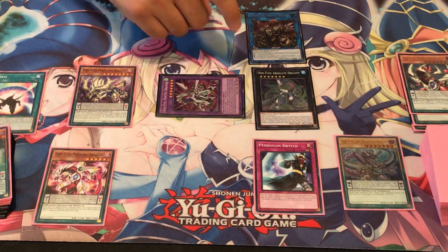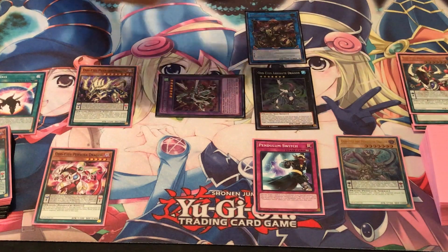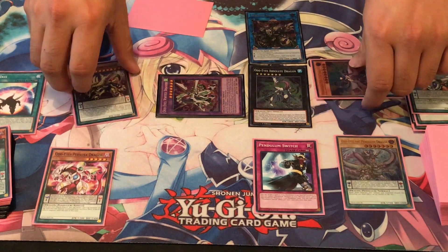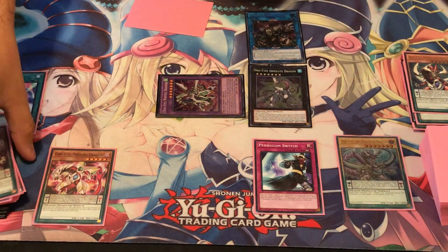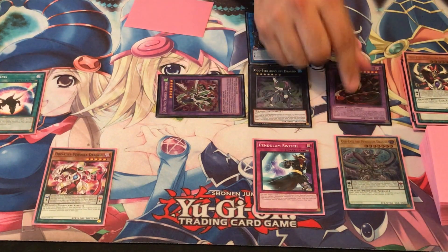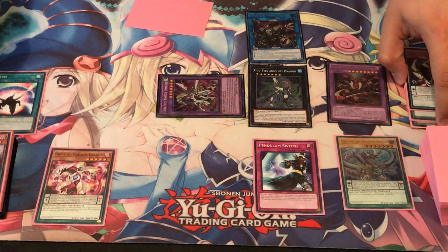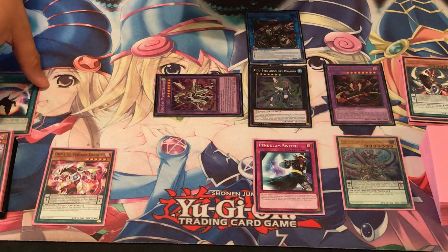We can go ahead and use Star Age of Sculpture's effect. We're going to special summon Odd-Eyes Dissolver, and then use its effect to fusion summon itself with Phantom Dragon in order to bring out Starving Venom Fusion Dragon. Starving Venom Fusion Dragon's effect would go off if there's any monsters for us to target with.